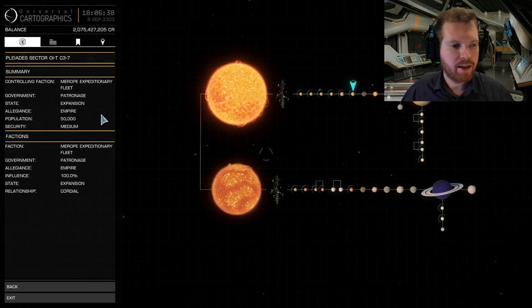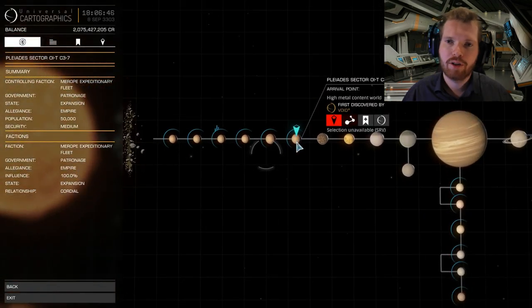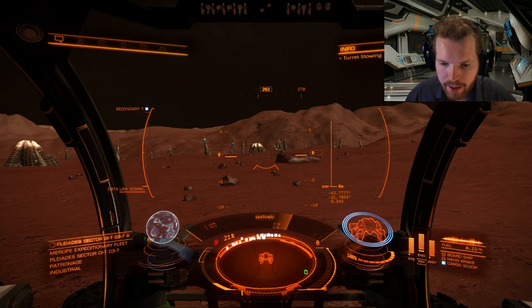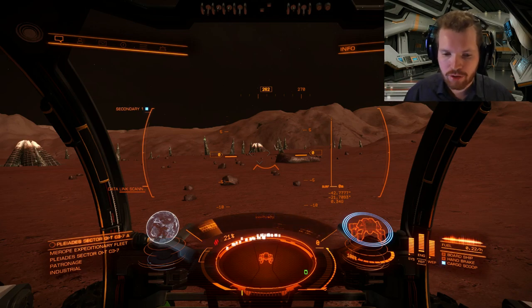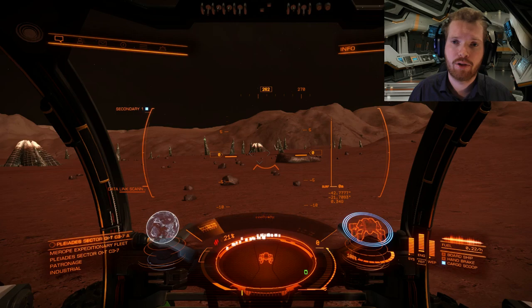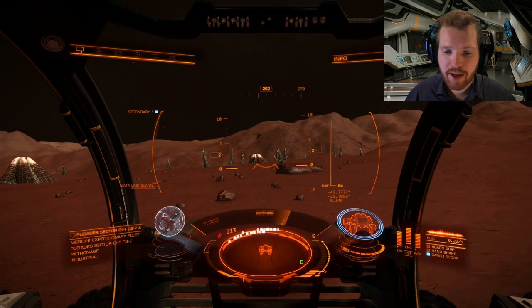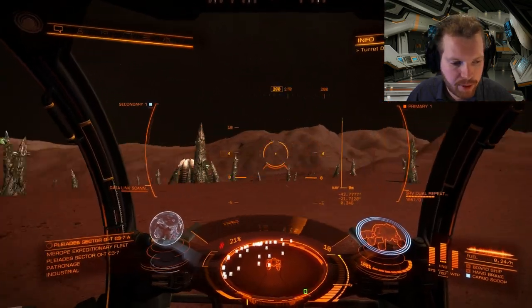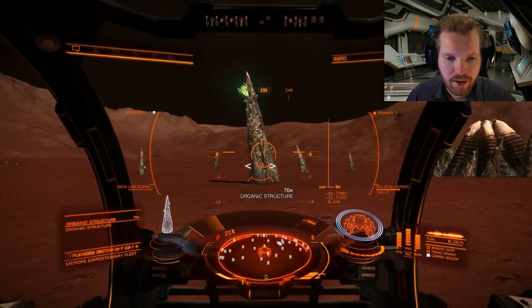Once you are in the Pleiades Sector in the right system, head out to planet A6. Honk the system with your scanner and scan some of the planets while you're here, since you'll want that exploration data anyway. Head to that planet and navigate to those coordinates. You'll see these alien barnacle structures on the surface — that's what all the fuss is about. Drive around the pillars and you can see that some of them will have these large green growths on them.